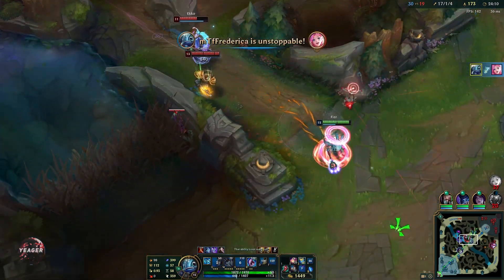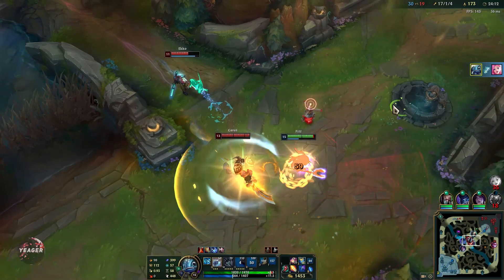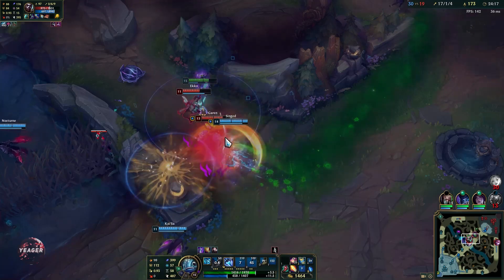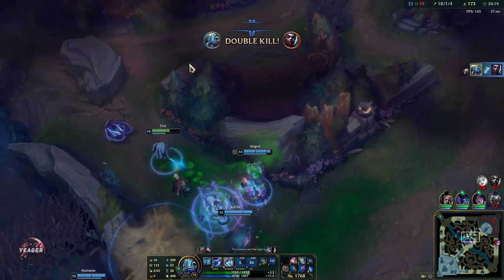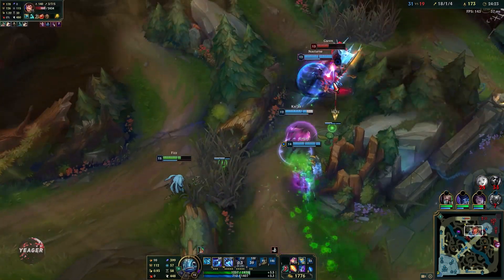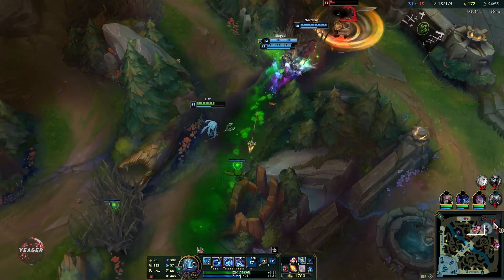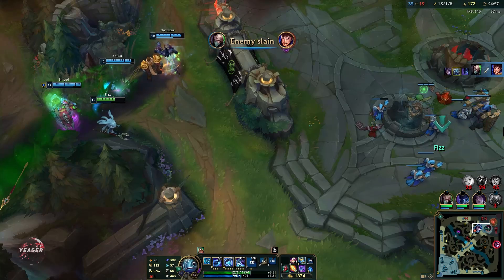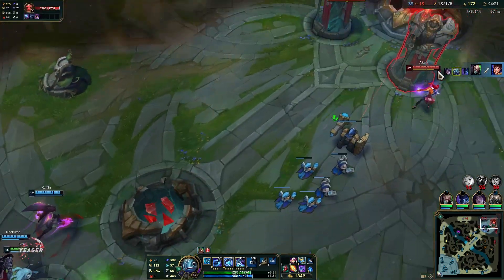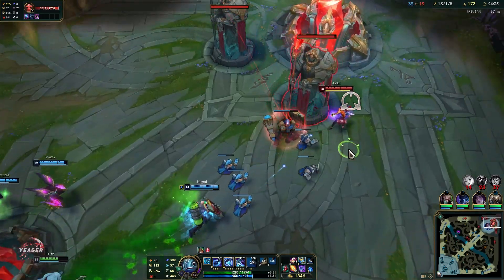You can see my target selection in fights — I am ignoring the bruisers and just going for the squishies. That's what you want to do as an assassin: ignore tanky targets and try to flank so people don't focus you down before you enter the fight. Flank, wait for the squishes to burn their movement abilities, and then jump on them. Always go for the carries as the assassin.